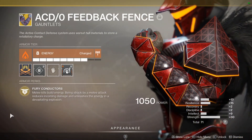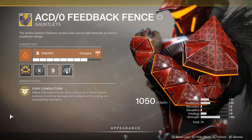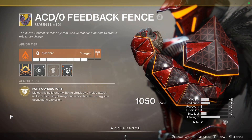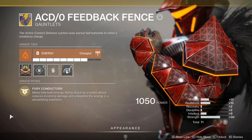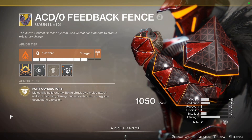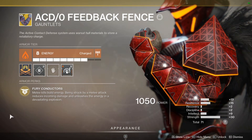Now for the exotic — Feedback Fence. The perk is Fury Conductors: melee kills build energy, being struck by a melee attack reduces incoming damage and unleashes that energy in a devastating explosion. It kind of saves your butt from thralls, because in nightfalls thralls hit hard — I think two hits and you're going to die. Getting melee kills builds up this energy and releases it whenever you get attacked. The only downside is that if you don't actually get hit with a melee attack, the stacks go away after a while. If they buffed it so stacks stayed regardless, this would be a really really good exotic — it's still pretty good, but I can see why some people don't like it.